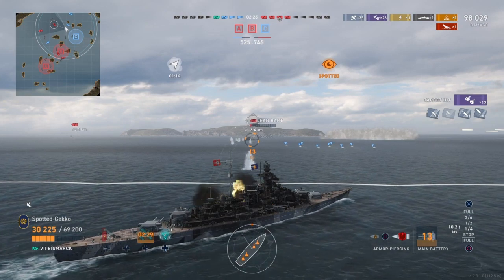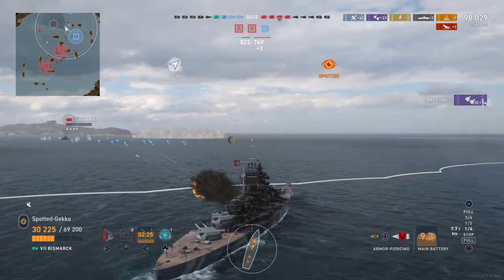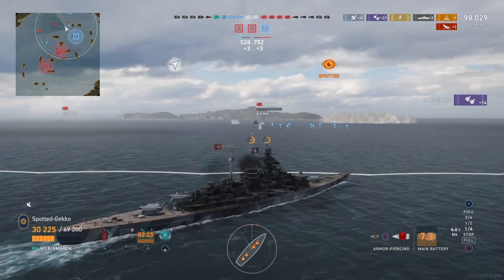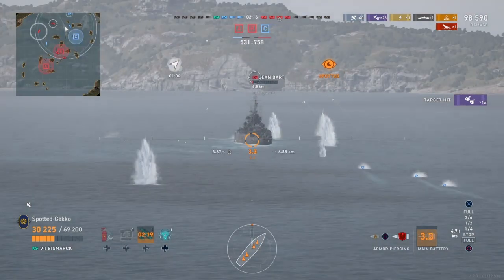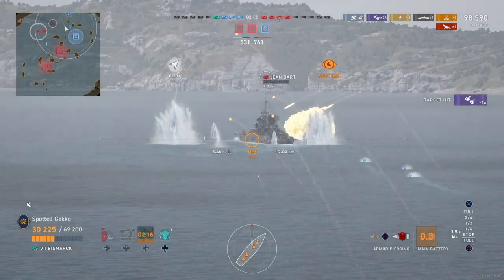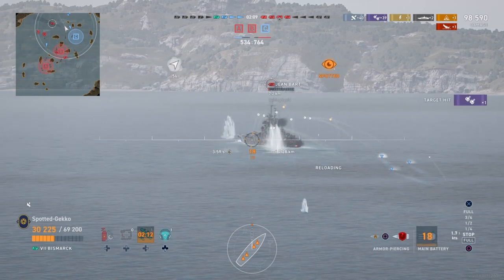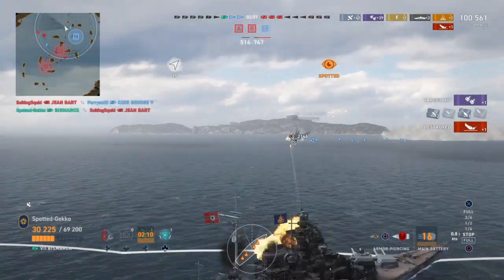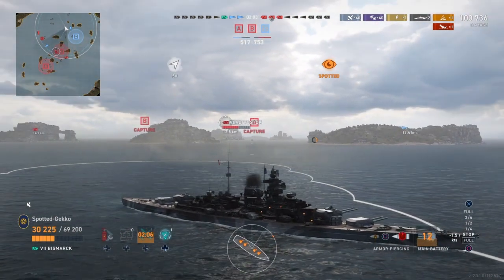We keep firing on the Jean Bart because if we can sink it, that's one less major vessel to worry about. It looks like we're going to get it — either myself or one of our allies will take it out. With our fast reload we hammer it, and we get ourselves the Jean Bart sinking. That's our second kill and we've evened it up.